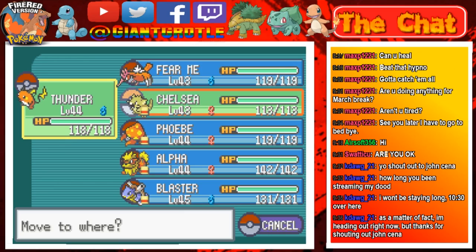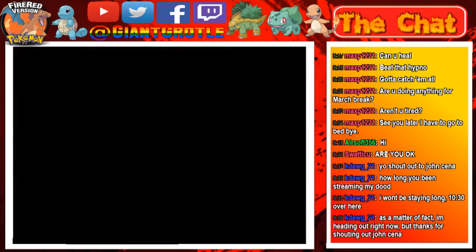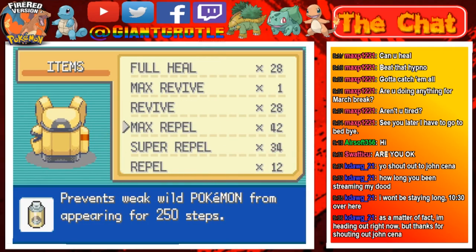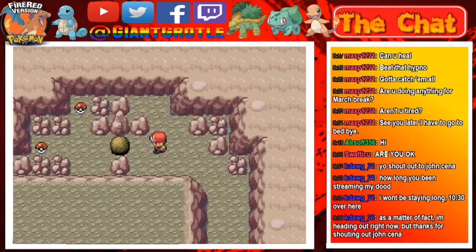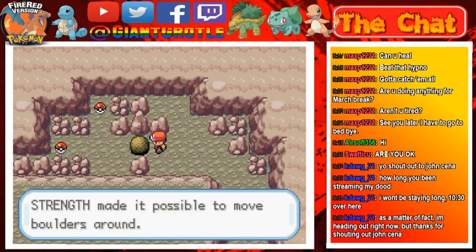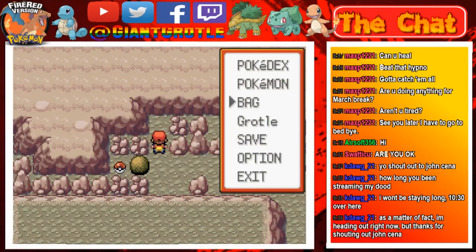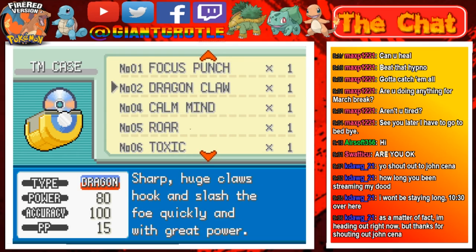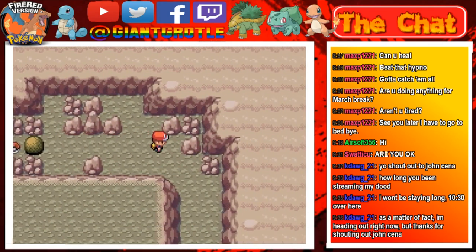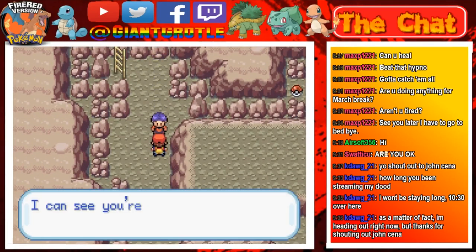We'll switch to Chelsea. The Max Repel ran out, so I'll have to go back into Victory Road and come back down the ladder, because you can only get one item per visit. I'll choose the top one, but I'll have to go to the different room and come back for the other. The other item ball was a Rare Candy, so we'll take on a trainer first and then exit.